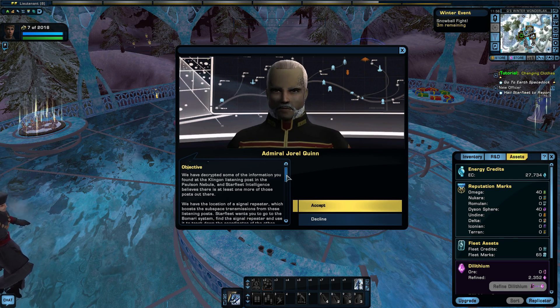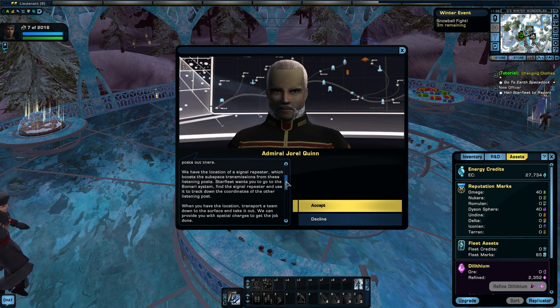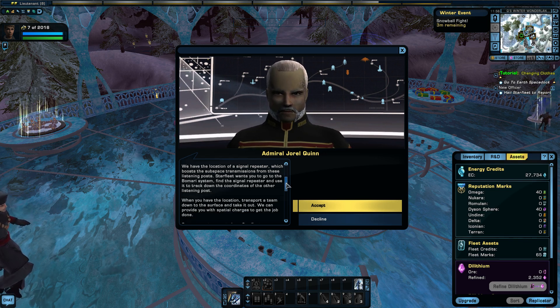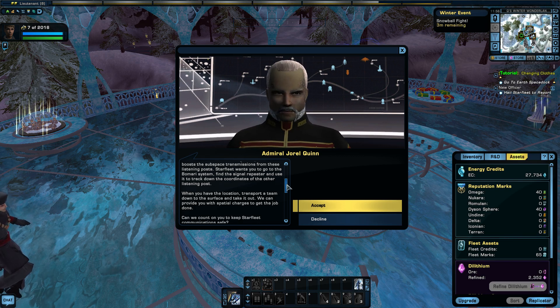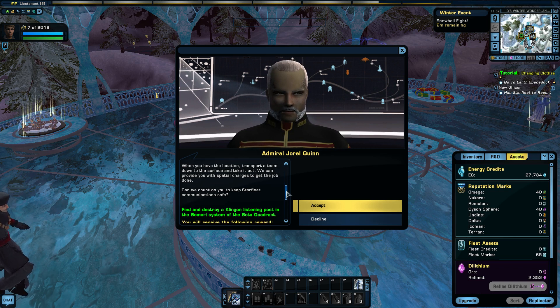We've decrypted some of the information you found on the Klingon listening post in the Pulse and Nebula. Starfleet Intelligence believes there is at least one or more of those posts out there. We have the location of the signal repeater, which boosts the subspace transmissions from these listening posts. Starfleet wants you to go to the BOM-RE system, find the signal repeater, and use it to track down the coordinates of other listening posts. When you have the location, transport a team down to the surface and take care of it. We can provide you with spiritual charges to get the job done. Can we count on you to keep Starfleet communication safe?